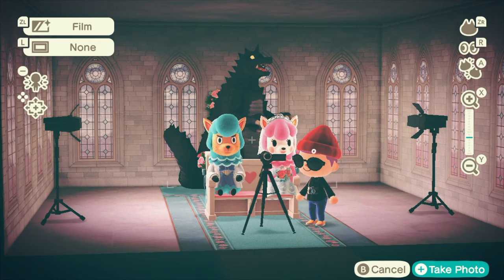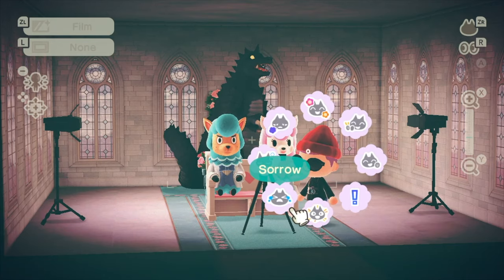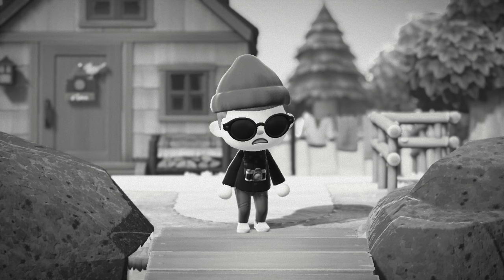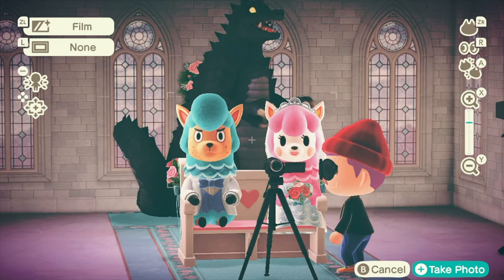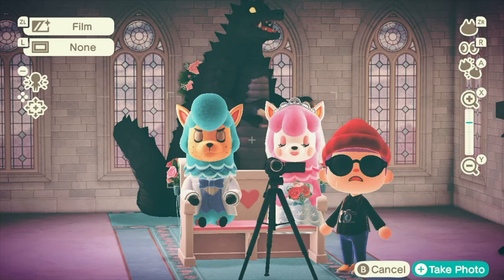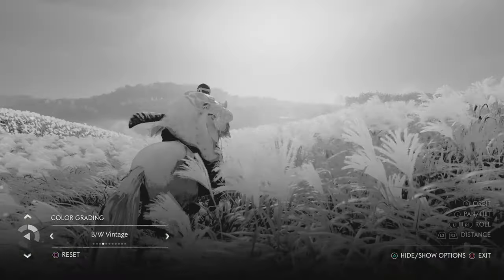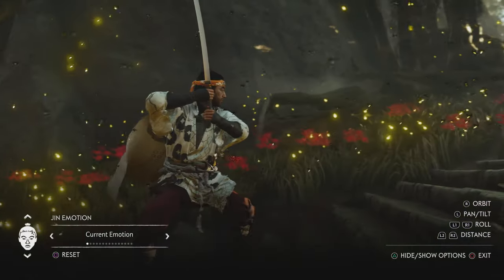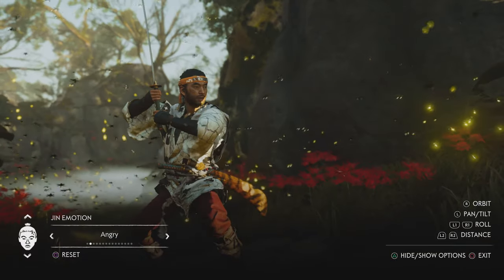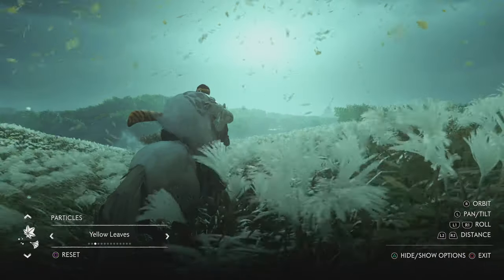Animal Crossing even has a full studio that you can go and play in. Oddly, the depth of field is dictated by the filter — so if you go for the filmic mode or the black and white, you get some depth of field, but on the other filters you don't. It would have been nice to be able to turn the depth of field on and off independently of the filters. Many recent games also have similar photo modes. Forza Horizon 4 has a really good mode with a lot of control. And an upcoming game called Ghost of Tsushima looks to have an incredible photo mode where you can even change the wind speed, direction, and the particle effects. I'd never heard of this game until I started looking into photo modes, and now I really want to play it just for that feature. It looks astounding.